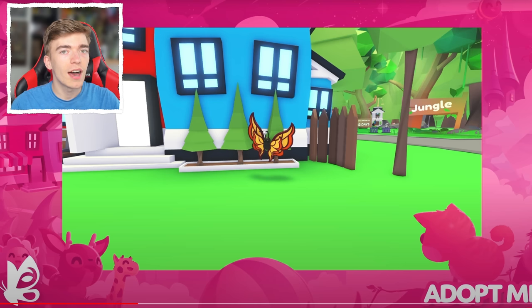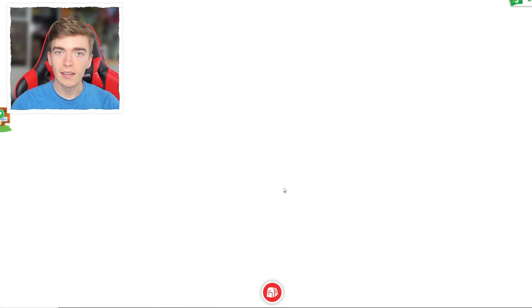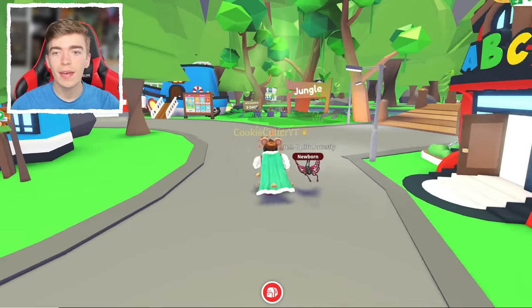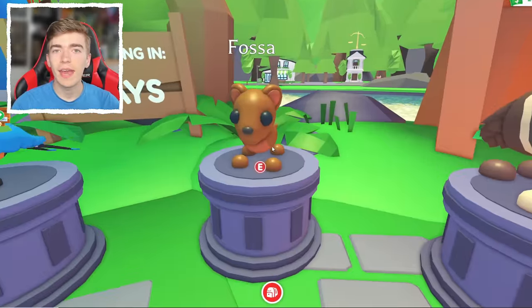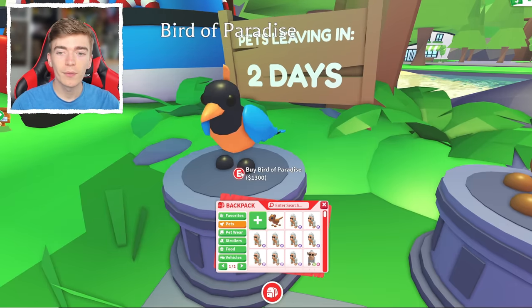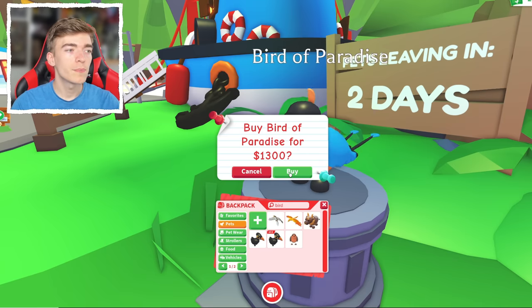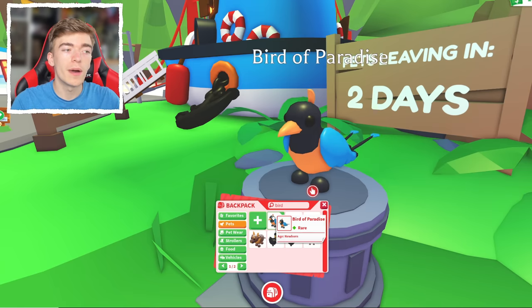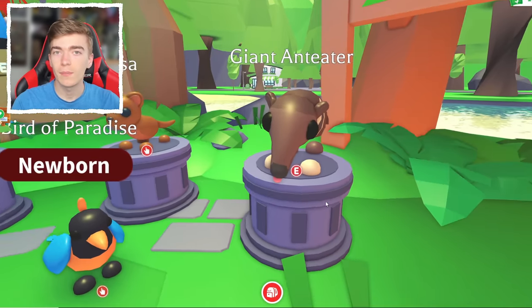It's pretty cool — it's very large compared to the other butterflies that we have. And you might notice in the background there is a new jungle update. This update is coming out on Thursday, which means if you haven't gone and picked up the current pets that are inside of this jungle update, you should go and pick them up now before they leave the game. This bird of paradise — I've got to go and buy it right now because it's leaving the game in two days to make space for the three brand new pets.